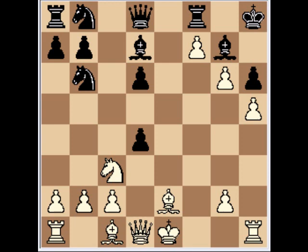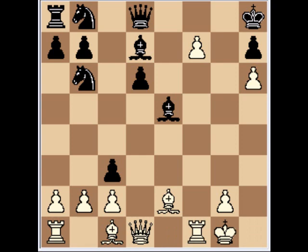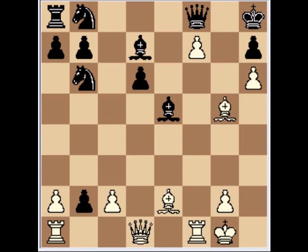Now Black plays h6 and overlooks several possibilities. However, if you're under pressure for so long, then something is bound to snap. A better alternative was Qxc3, h6, Rxf7, gxf7, Bxe5, castles, Qf8, Bxg5, cxb2, Qxd6.